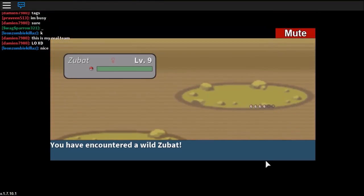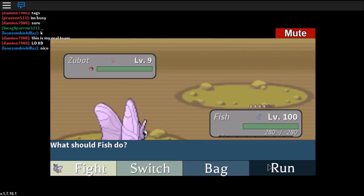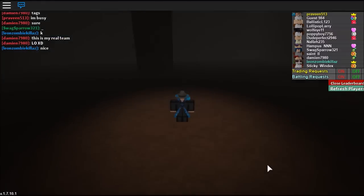Once you get all three Regis, you can talk to an NPC in the Indigo Plateau and he'll give you a free Regis.